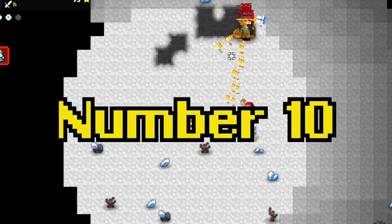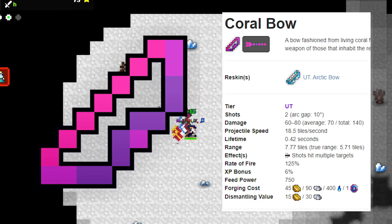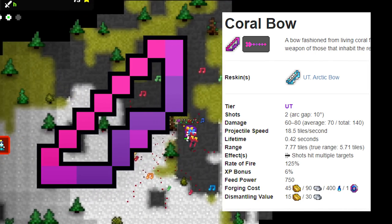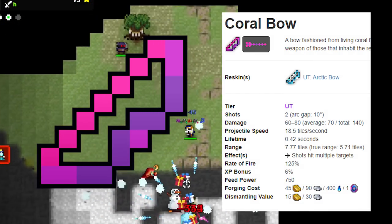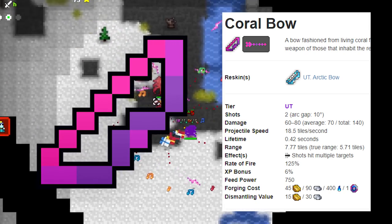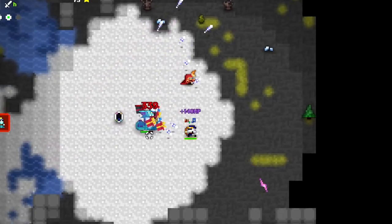Number 10: Coral Bow. One of my favorite bows that I really think needs a rework in the coming months. Combined with the Doom Bow, this was the optimal gear on an archer or hunter back when Tombs was the hardest dungeon in the game — Doom Bow for bosses and Coral Bow for everything else. I really think this deserves a spot on the list, and unfortunately it's number 10.